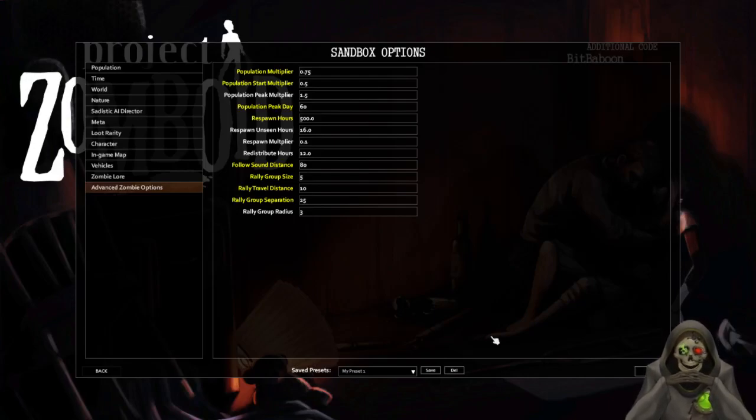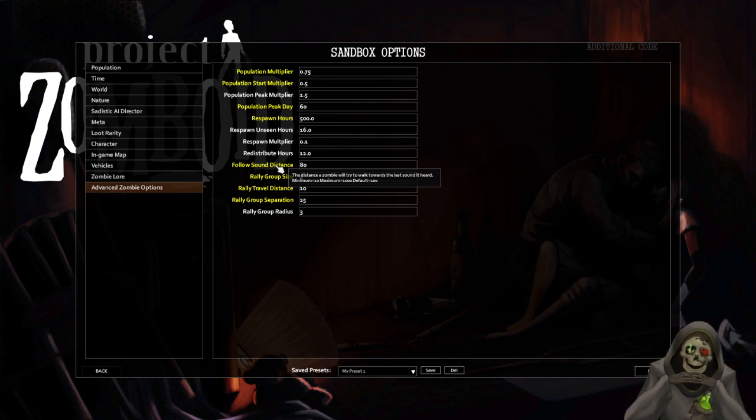Welcome back. I've made some changes to the zombie options. The population modifier was lowered by 25%, so that reduces the zombie count. The start population is also set much lower, the peak population is now two months rather than 28 days, and respawn hours have been changed from 72 to 500 hours. I'm not sure if that's real time or in-game hours, but that's fine. Follow sound distance was reduced from 100 to 80.